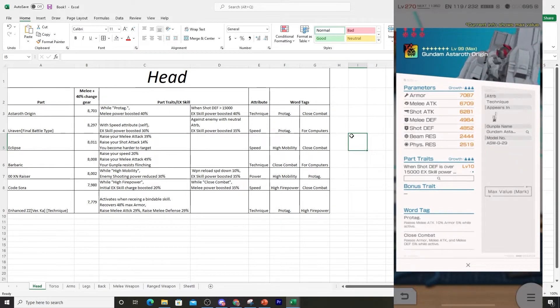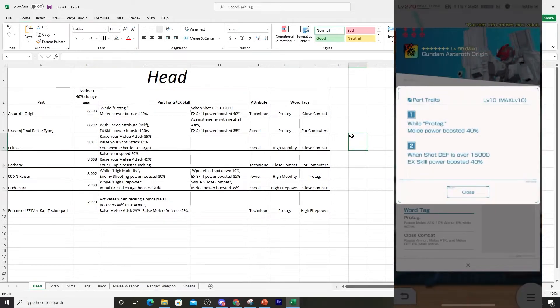This one's starting stats have the perfect tech — Pro Attack and Close Combat — which is definitely one of the top two techs you can be looking at on a melee build. So that is definitely a good start. In terms of the overall part trait, this is going to be our next 40% trait for our head parts, and this one is a lot better than the previous two installments we have.